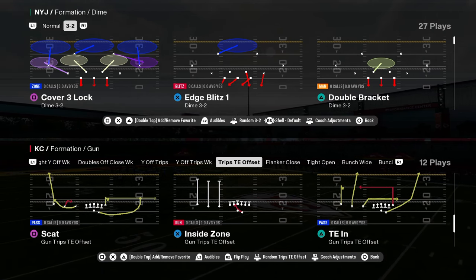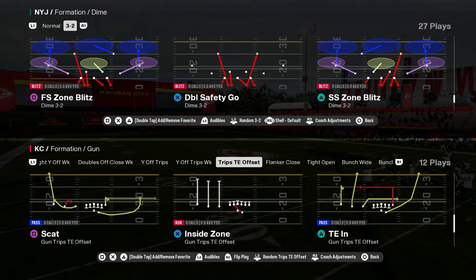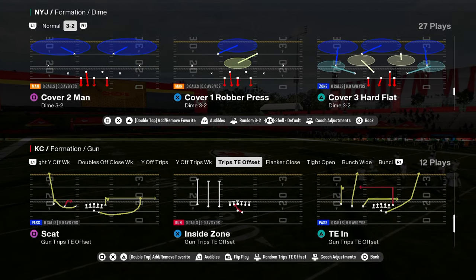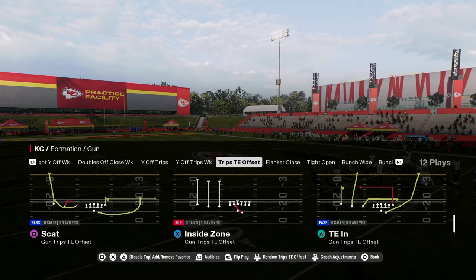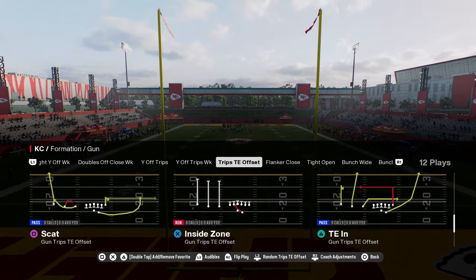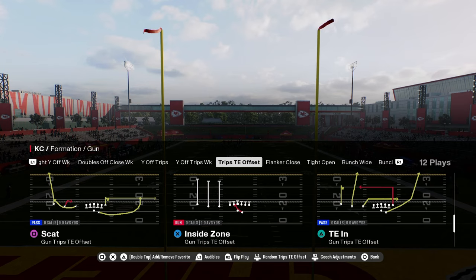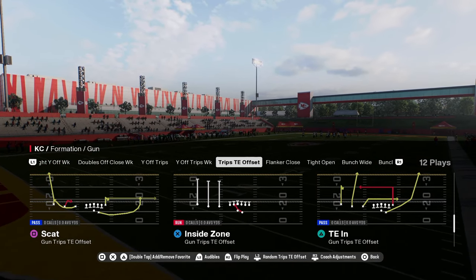This video I'm going to be going over a five-play mini scheme out of the trips tight end offset formation. This offensive formation is in a lot of different popular playbooks, and this particular one we're going to be breaking down today is in the Colts playbook. But you can apply a lot of these concepts to whatever playbook you are running, since a lot of playbooks have some type of trips and the route combos we're going over are really good for that.